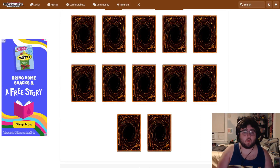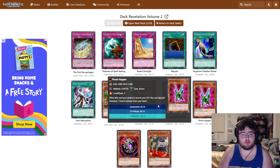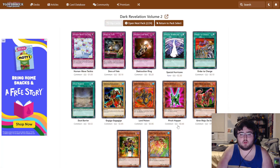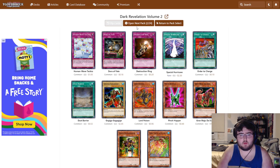Here we are with Dark Revelations Volume 2. There isn't a whole lot that I'm looking for out of this set, but there are a few things I'll bring up if we pull them. Right off the bat — First Sarcophagus is a bad card, very bad. It is a worse version of Destiny Board, where with Destiny Board if you get all the pieces out you win the game; with this one, you get a subpar monster. And Strike Ninja is bad — currently in this format it's kind of bad. It's got built-in evasion but the evasion is not good. Grand Maju can be important much later down the line, but for right now it's not worth talking about.